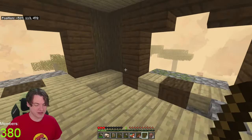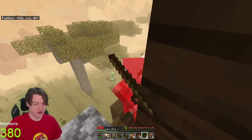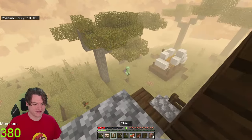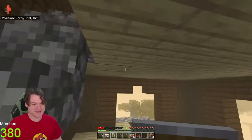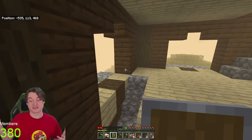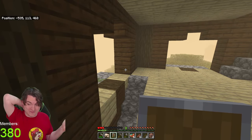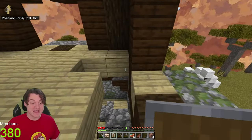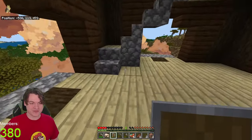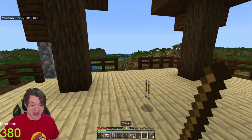They don't get hurt by sandstorms - I think that's pretty unfair. I think natural disasters should affect the world equally, not just me. I think that's a bit of a weakness personally. I don't really like my current position, so I guess I'll just hide inside where I can also grab this chest. Now that I've cleared out the pillager outpost, I think this is a logical place to make a house chat.